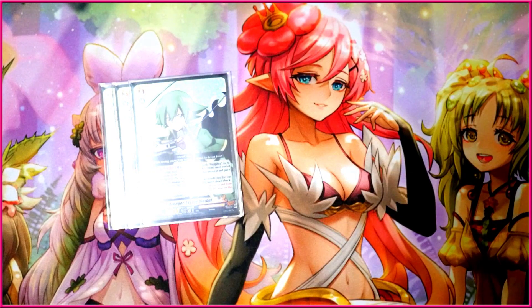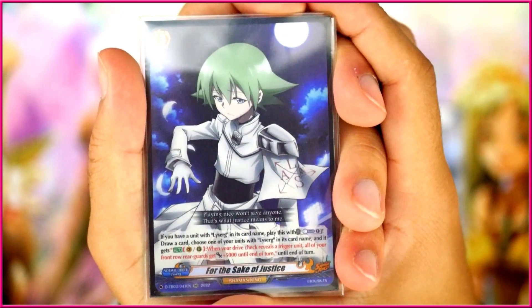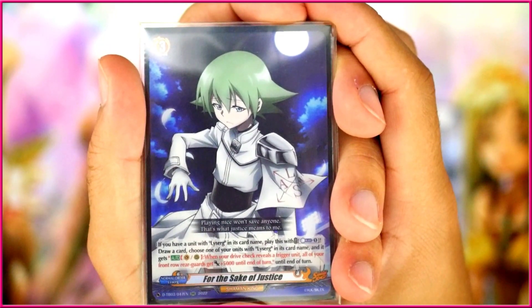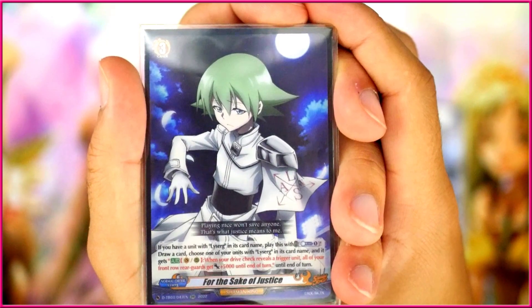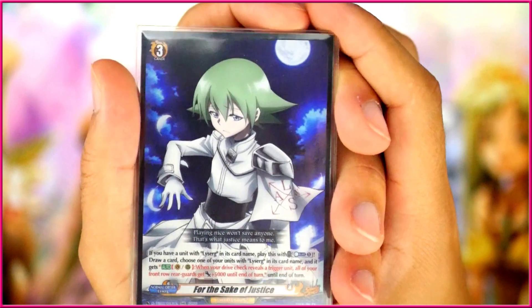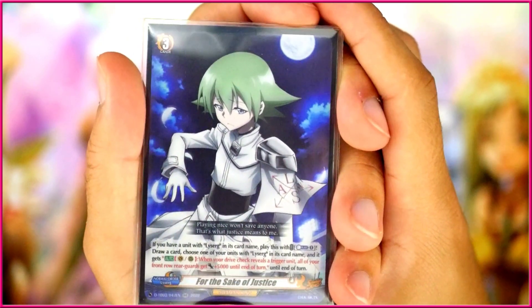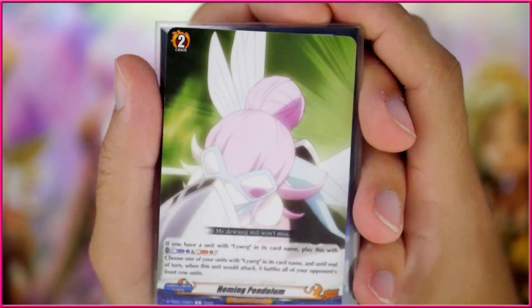Grade 3 is very simple. We play three copies of Le Surge in the main deck because Persona Riding is not only good but also very good in his deck. Then three copies of this new card, For the Sake of Justice. If you have a unit with Le Surge in its card name, you can play this with the cost of Counter Blast one: draw a card, choose one of your units with Le Surge in its card name, and it gets the following ability — on Vanguard or Rearguard Circle, when your drive check reveals a trigger, all of your front row rearguard units get 5k until end of turn. This is what gives you that Hex Orb-style power buff to your rearguards.